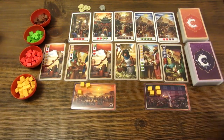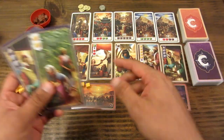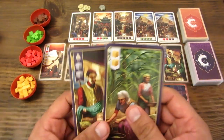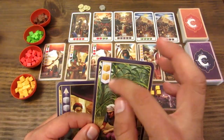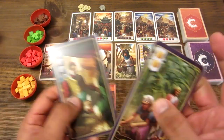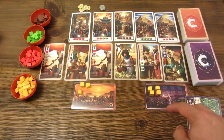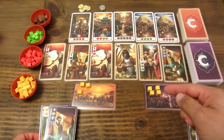Entre las tarjetas de mercader, vienen estas tarjetas que tienen el borde morado. Hay diferencia con las tarjetas de mercader que tienen el borde blanco, porque estas que tienen el borde morado son las tarjetas iniciales que recibe cada jugador. Cada jugador recibe una tarjeta de cúrcuma para recolectarla, y una tarjeta de transformación o de mejora. Entonces cada jugador recibe estas dos cartas.